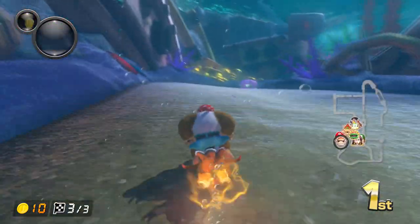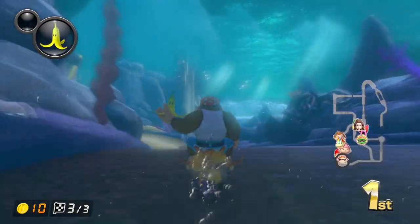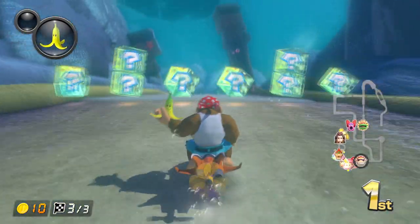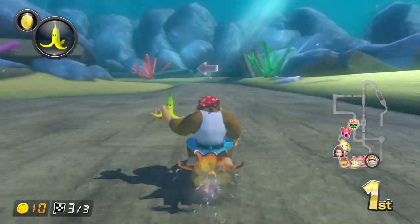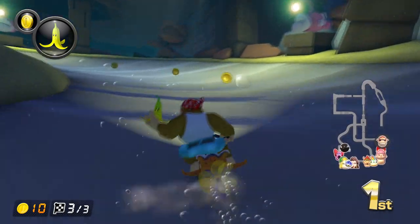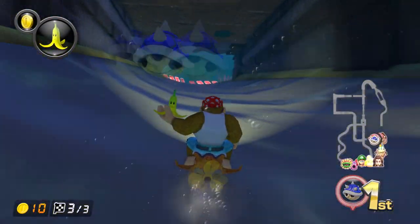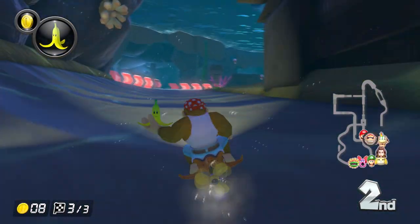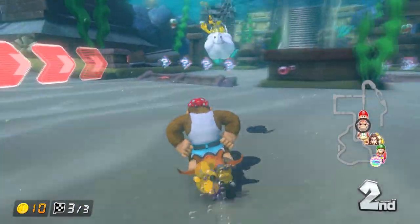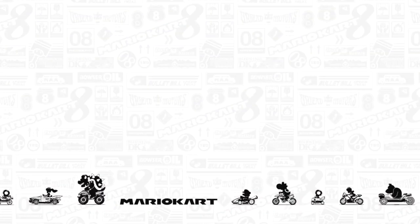There's an item box in the mouth of a clam — who needs pearls when you've got item boxes? You can get a free banana instead of thousands of dollars selling a pearl from a clam. We got a coin from it. They should debuff the amount of coins you get when in first place — it's annoying when you're always in first and keep getting coins. And I got second place, wow.